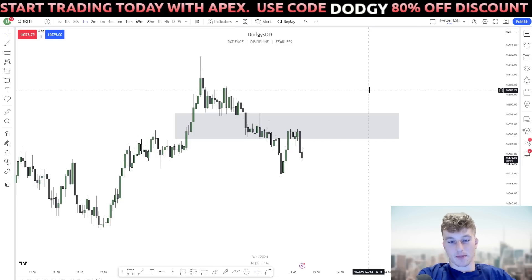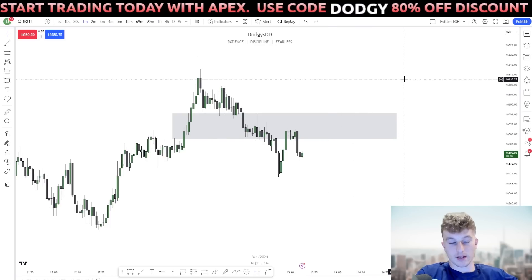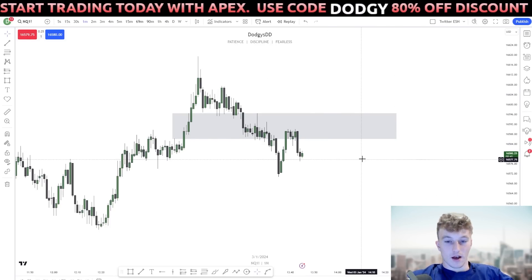I got a payout with a 93% win rate on a TopStep account. There is an Apex 80% off sale right now — the accounts are very cheap and it's only lasting about four days. They haven't been doing as many discounts as usual, so I would recommend getting a few. It's the best possible way to practice my inversion model, and if you pass you get funded, so it's a win-win.